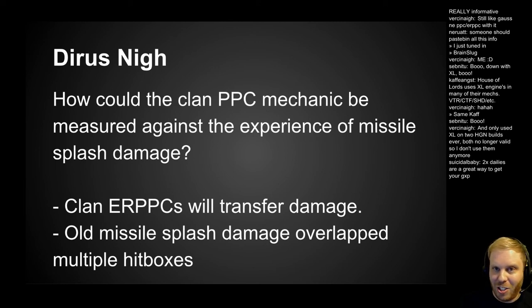The old splash damage was a problem because it overlapped multiple hitboxes. An SRM does 2 damage — if it hit on the border between right torso and center torso, it was actually doing 2 damage to each of those locations instead of just 2 total. That's why SRMs were so powerful: they were doing more damage than intended by hitting multiple locations. The new clan ERPPCs are not splash damage — it's arcing damage.